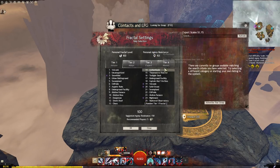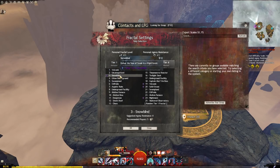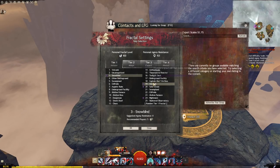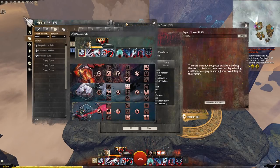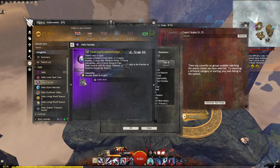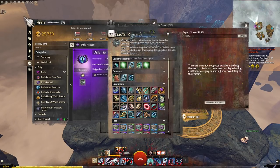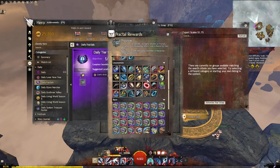In the level selector, little purple circles indicate a fractal daily. There are two types of dailies: daily tiered fractals and daily recommended fractals. Recommended fractals give specific rewards — a pristine relic, agony infusions, a large potion, encryptions, and a fractal research page. Daily tiered fractals give a random loot box with a chance at ascended gear and gold. The higher the tier, the more loot you can get from those chests.